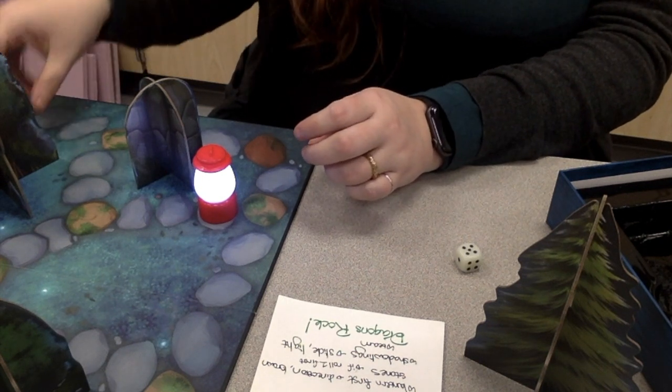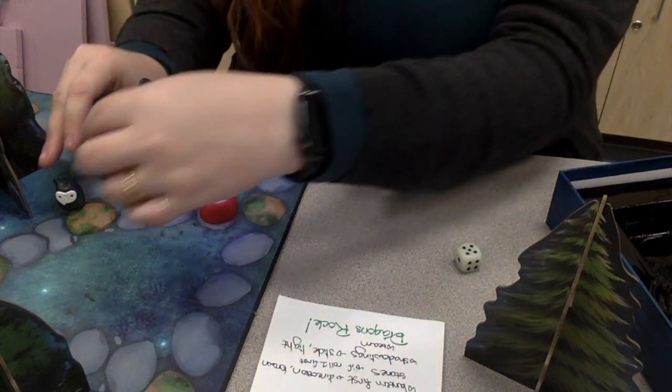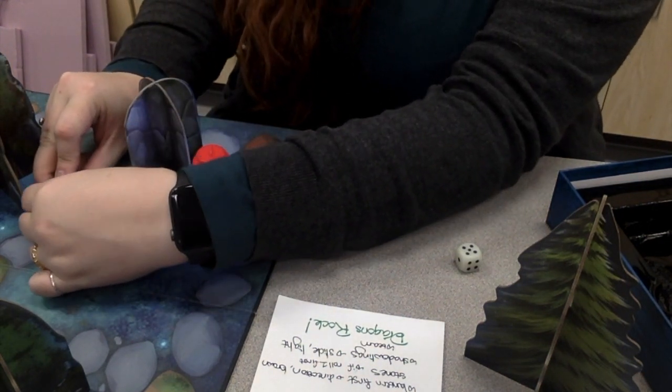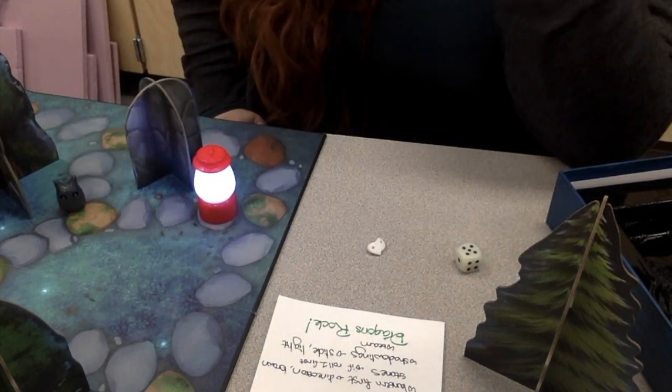Here's the catch: if at any point during the lantern turn or the shadowling turn the light from the lantern hits one of the shadowlings, that shadowling is frozen. For example, if I have a shadowling here behind this tree and I move it around and it's in the light of the lantern, it's immediately frozen — it loses its mask and has to stay in that spot with no moving. The lantern's goal by the end of the game is to freeze all the shadowlings.